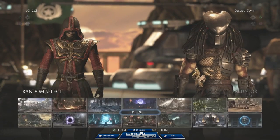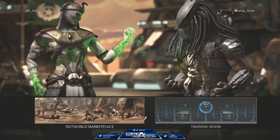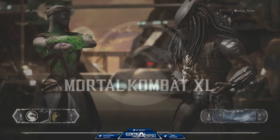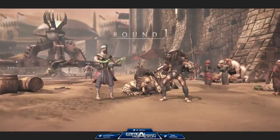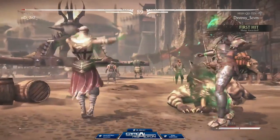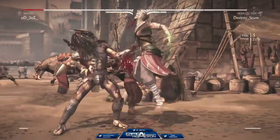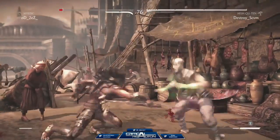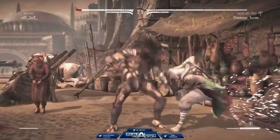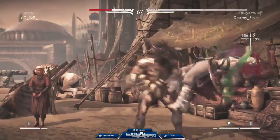Predator vs Ermac. Fetch with the neutral jump! Goes straight into the meter bar, kicks him for 30% into the corner. Blazer cancels, out of stamina — needs the stamina to come back, so he's just neutral skill.